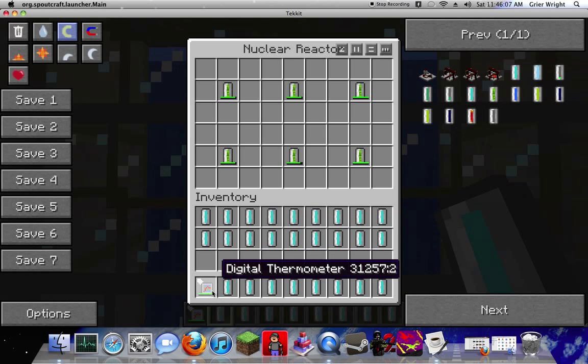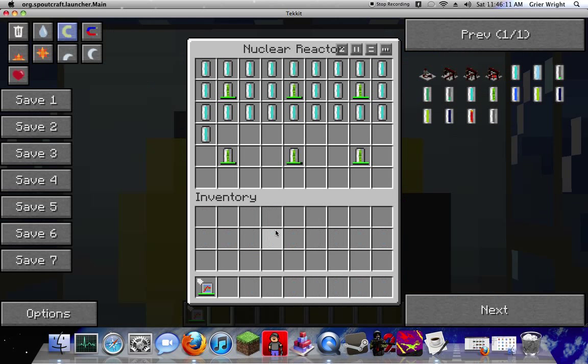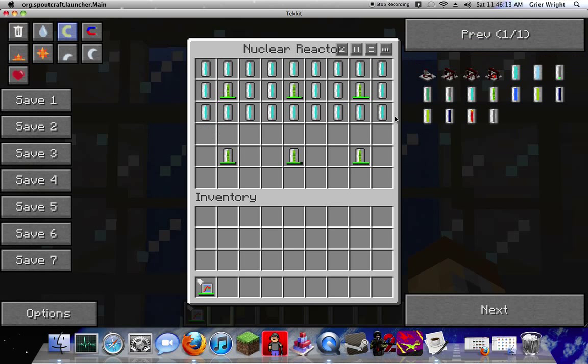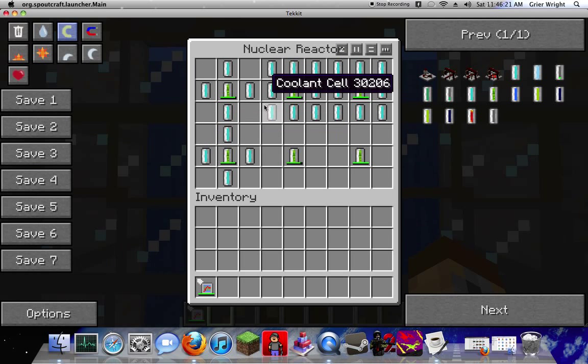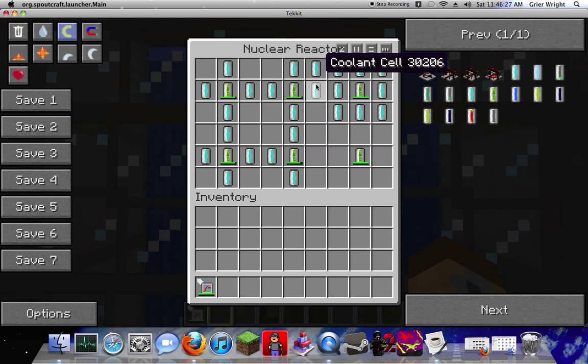Isn't it like three rows and then minus two or something? Yeah, it's minus three. So you should have three rows filled up — minus three of these. And you should probably just click them down. What you want to do is have these surrounding the uranium cells on every side: up, down, left, and right.